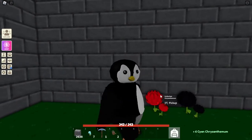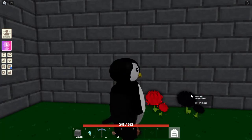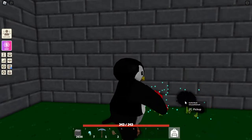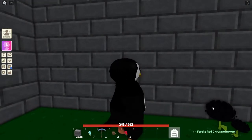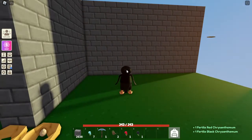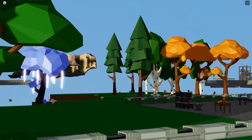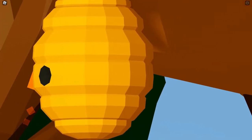What you will need is a red fertile chrysanthemum and a black fertile chrysanthemum. You don't need both to be fertile — only one of them needs to be fertile, so you can water one of them. The only thing is that you can't really plant them just anywhere to make a cyan one, because you need a beehive, which has a very low chance of spawning.